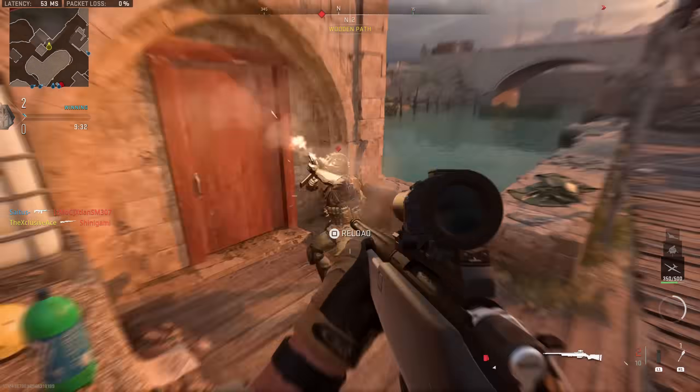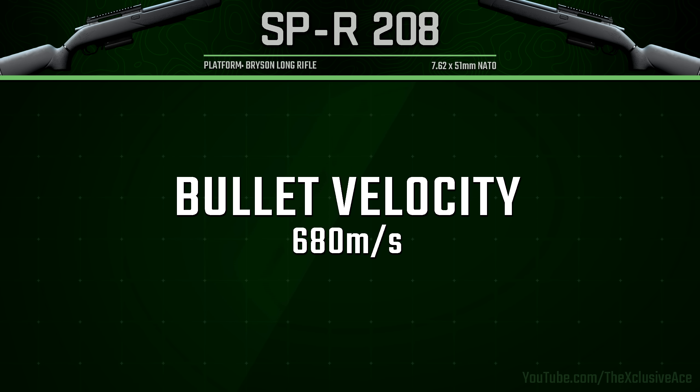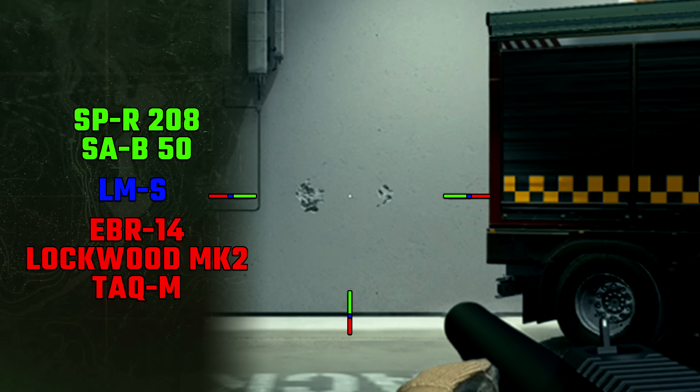Our bullet velocity is really good at 680 meters per second, so that generally shouldn't be much of an issue. We also have a great hip fire spread — it's tied with the SA-B 50 as the best hip fire spread in the marksman rifle category. That said, with it being a bolt action weapon you probably don't want to be hip firing unless you're in a desperate situation.